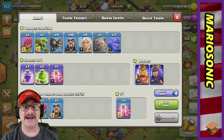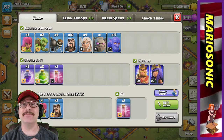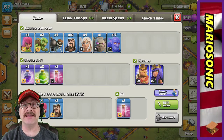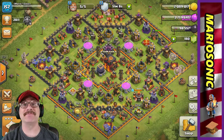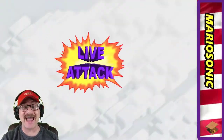So without getting too sidetracked, let's go in for a live attack. We got some bowlers — this is pretty awesome. We got a golem, we got some healers, we got some wizards, we got some wall breakers, we got two greedy little goblins and two archers to help shoot down those archer towers, which is pretty exciting. Let's go for it.